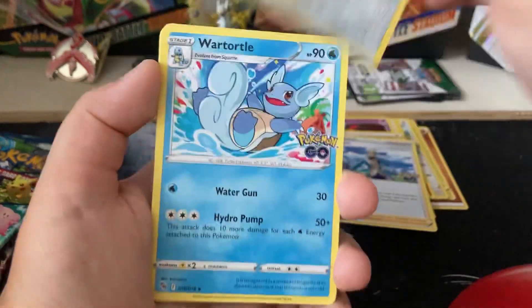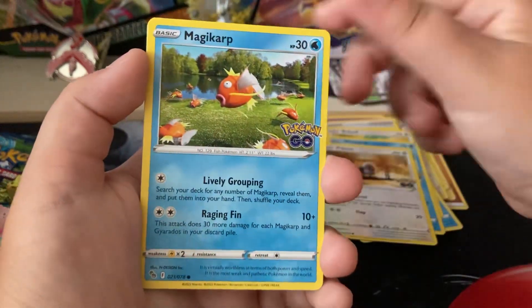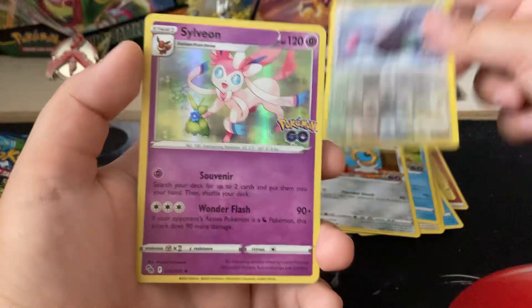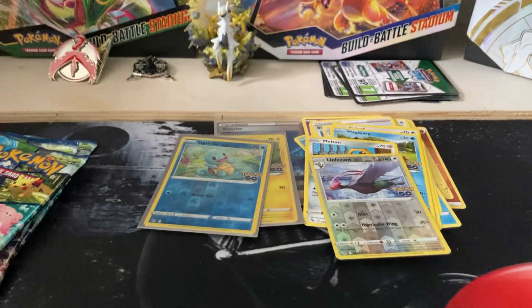Balanchi, Balanchi, Steelix, Wartortle, Bidou, Poipole, Magcargo, Melmetal, Pheasant — oh, and Sylveon, not a bad holo.